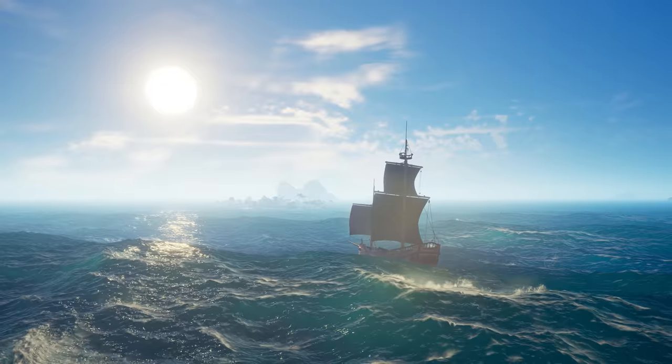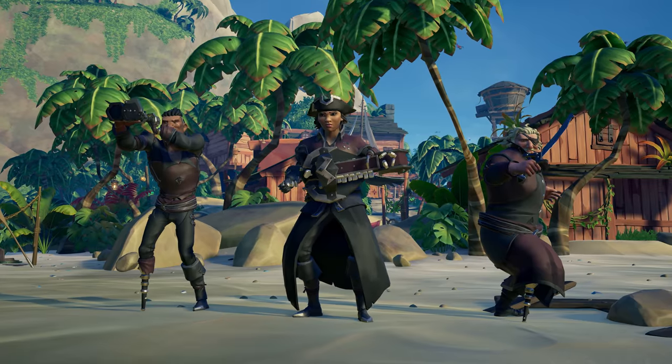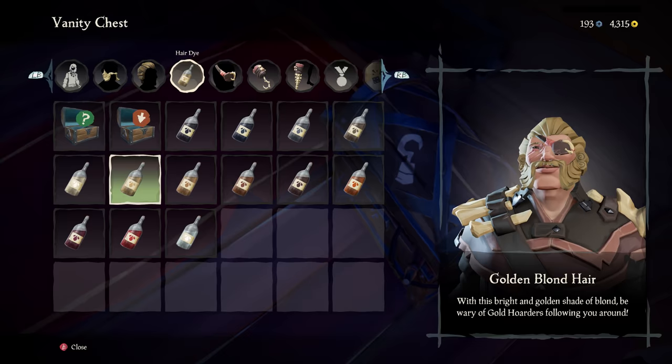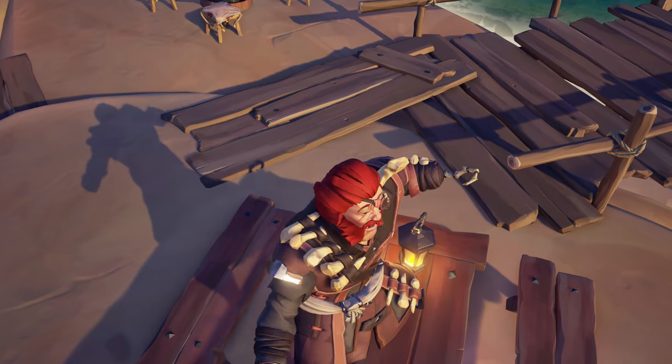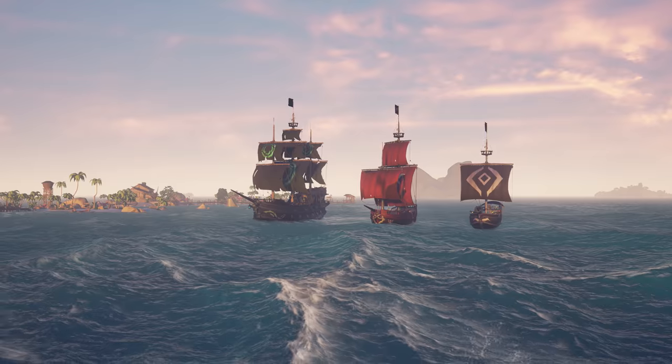And it doesn't stop there. There's a whole host of new cosmetics for players and their ships: the Hunter clothing, equipment and weapons set; the Bone Crusher equipment set; new hairstyles and dyes — yes, you can finally change your hair color; and new ship liveries, including an exclusive ship set for pirate legends.